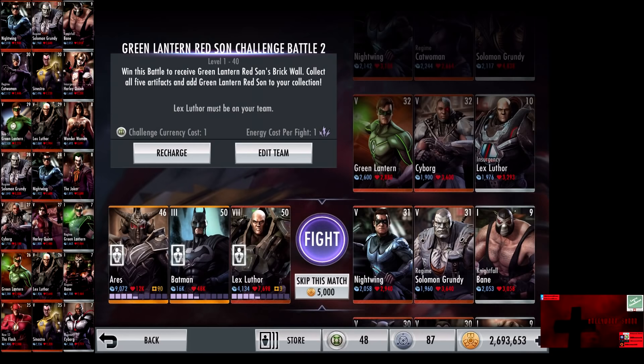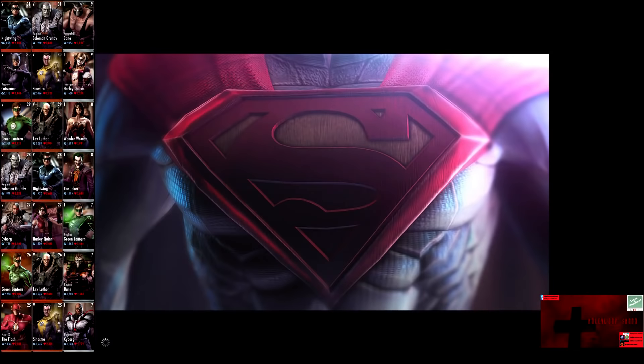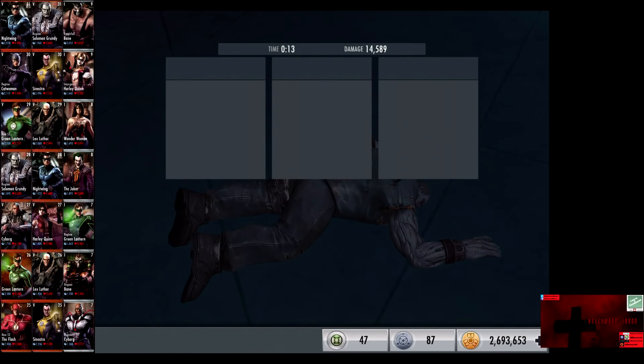In the seventh matchup, we have Nightwing, Regime Solomon Grundy, and Nightfall Bane. Bronze cards gain a level of 31. Skip the match is 5,000 credits. Nightwing is eliminated. Nightfall Bane gets knocked out in three shots. The Weapons of War on Solomon Grundy puts him down. He blocks it, so he survives, but gets punched out for the victory in the seventh fight.